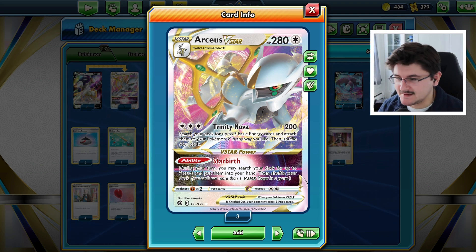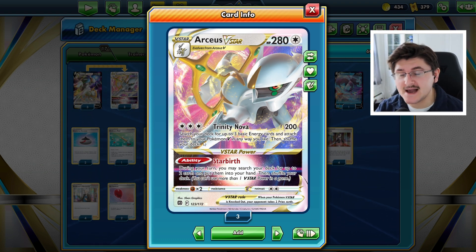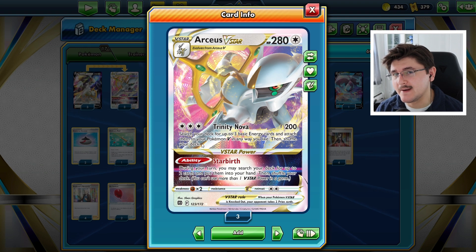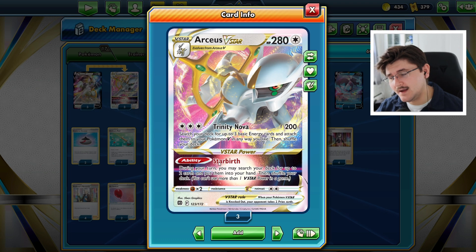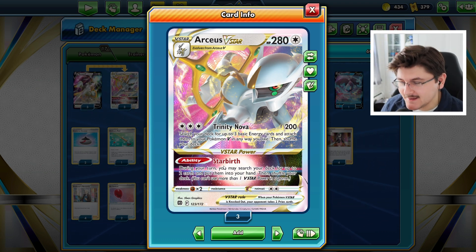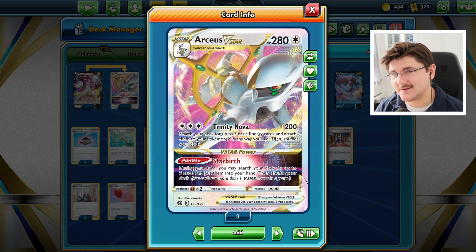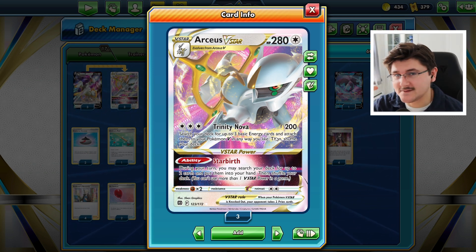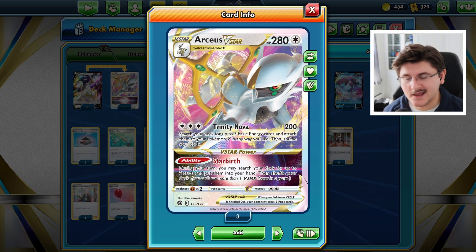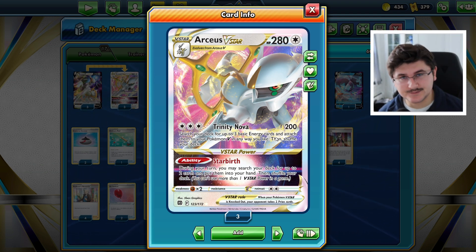It's 3 colorless energy so it fits in every deck. V-Star cards have V-Star powers — these can be attacks or abilities — but you can only use your V-Star power once per game, just like a tag team GX attack. Arceus V-Star's V-Star power is Star Birth: during your turn, you may search your deck for any 2 cards and put them into your hand. It's a very, very good consistency ability. You can use it whenever you have an Arceus V-Star in play, and searching your deck for any 2 cards is extremely powerful — it gives any deck a lot of consistency.